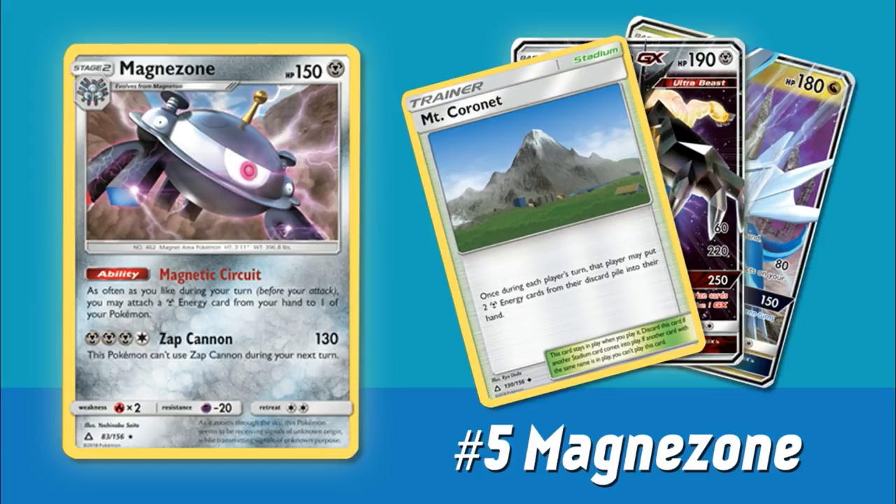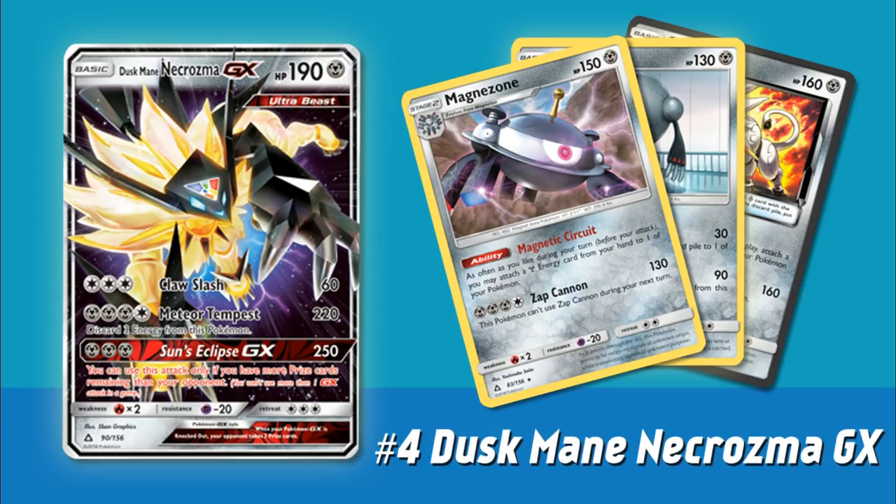Of course, we don't have access to things like Tropical Beach in the current format or effective ways to really get Magnezone out and set up super quickly. It also only has a two retreat cost and not a three retreat cost, which means we can't play a Heavy Ball engine similar to Tapu Bulu or Solgaleo GX decks in the past. But nevertheless, this ability is very, very powerful, and historically these abilities have been good. I would expect no different from Magnezone.